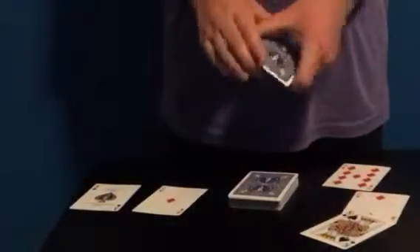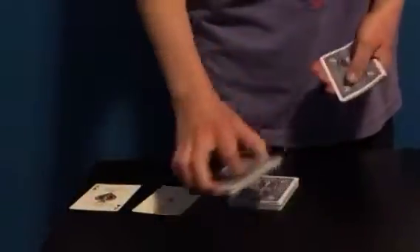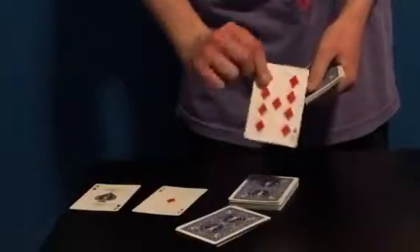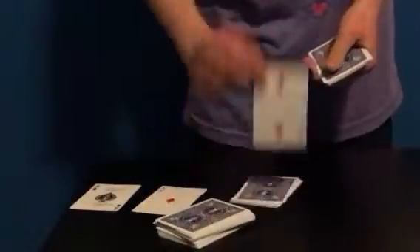The aces will have changed suits — if that happens, just say the cops called for backup. That's how Robert Mandelberg does it and it's a hilarious ending. Take the three random cards and place them on top. Then you lift off a small portion of cards and put the first jack in — this is really the random card — place it on top, lift off some more for the second jack, really the second random card, place on top, some more cards, third jack — really the third random card — place the whole thing on top.